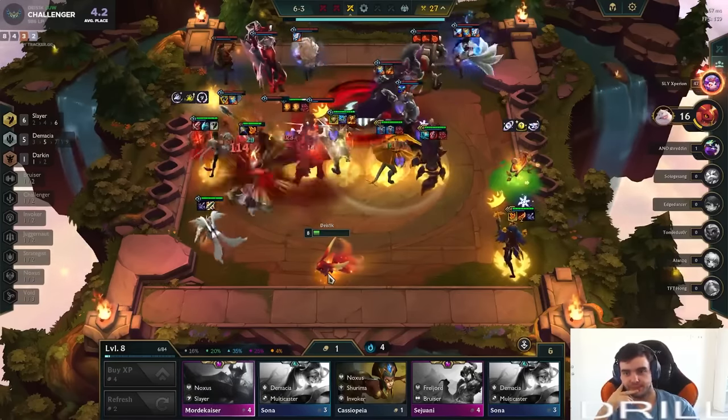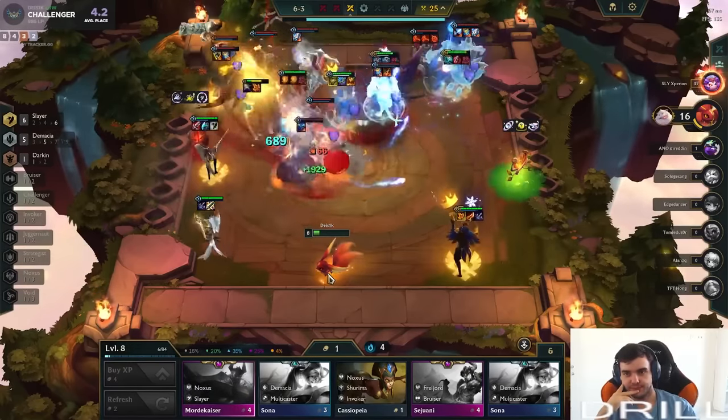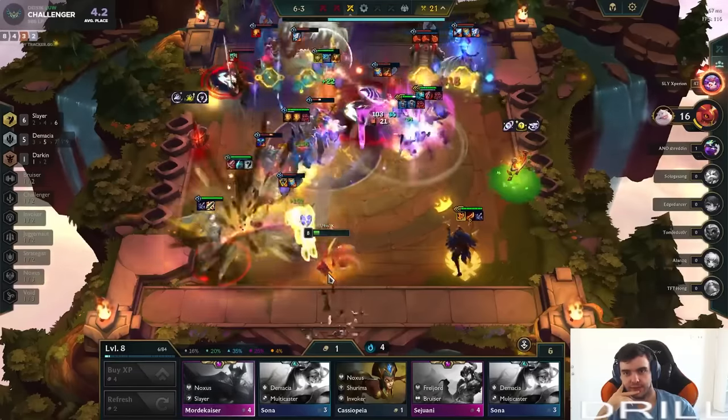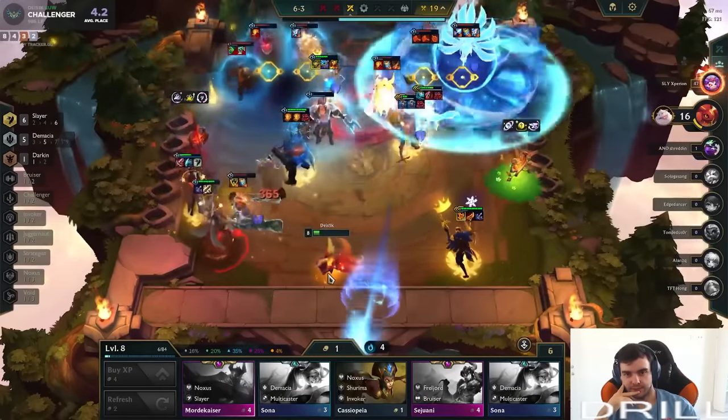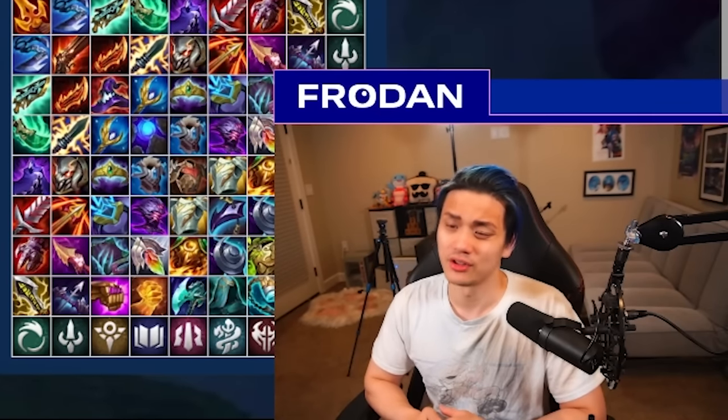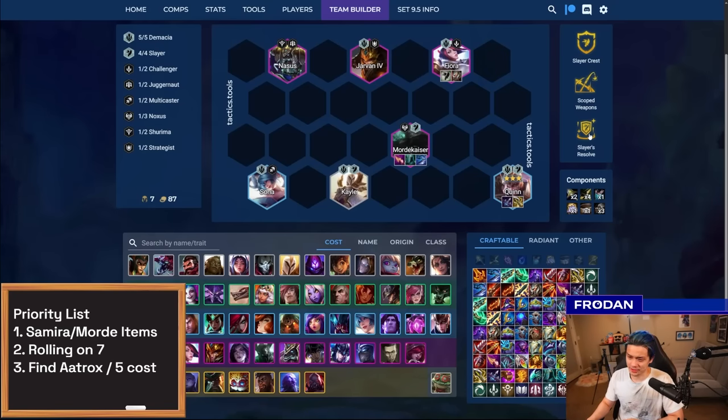Rolling on seven is really important — you don't get to level eight very easily at high elo until you have a really strong board. So if you have Mordekaiser 1, Quinn 2, and Fiora 1, chances are you probably have to roll at seven a lot more and upgrade before going to eight. Don't forget Slayer's passive is pretty strong — it's almost like having Titans on all your units. Six Slayers is very, very powerful. Give it a shot if you haven't already.